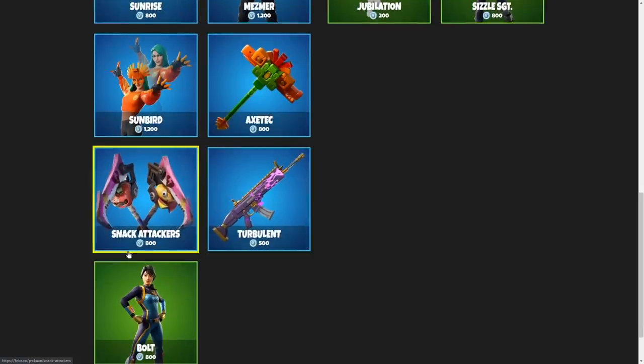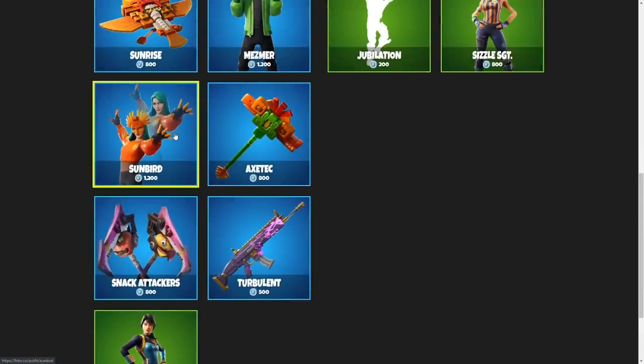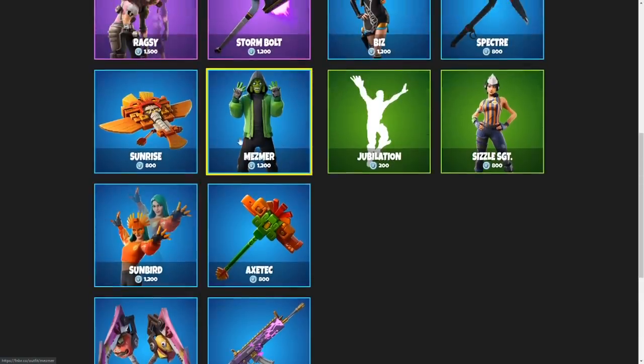We do have a few other items down here. I think the Bolt's decent. Snack Attackers are decent as well. I think the Sunbird is probably the second option here, but Mesmer has a cooler back bling, and I like his skin more.